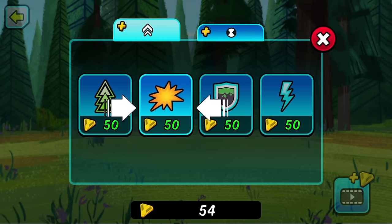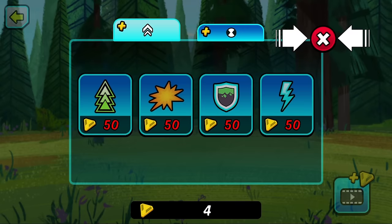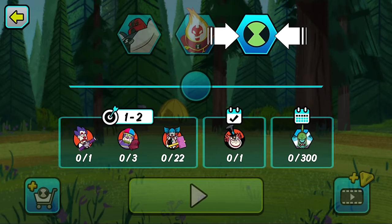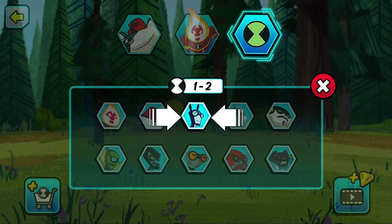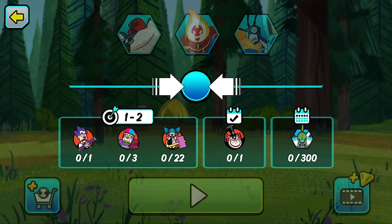And over here is the upgrade section. You have all your different abilities — you've got power, electric attacks, defense. Let's go for this one — that's a general attack boost. Now you may not have noticed, but in that last round we were picking up little coins to spend in the shop. You'll always be earning stuff to unlock new things each time you play. You can also watch videos to get more coins — it's a generous game. Let's add Stinkfly into our roster and head into level two.